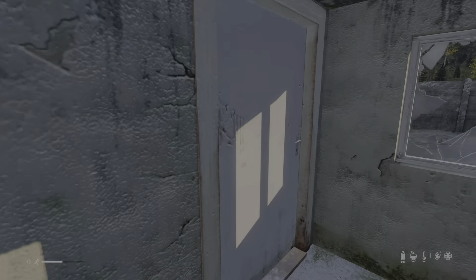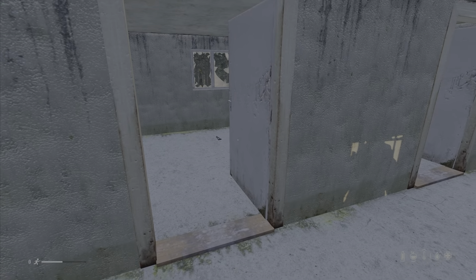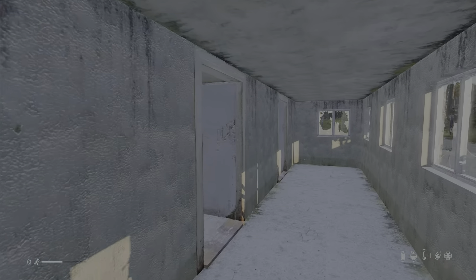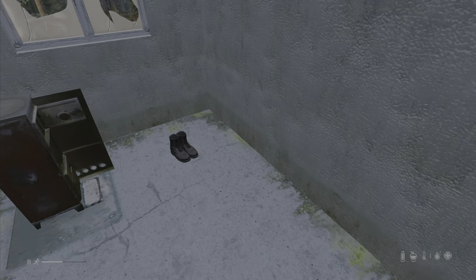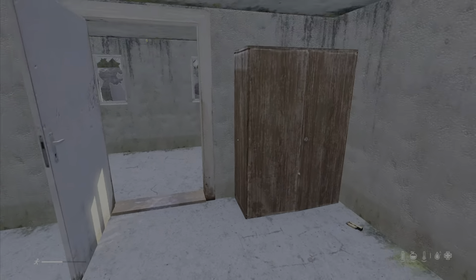Inside we have a door and three separate rooms. We have one bunk room with some things in it — ammunition and buttstocks. We have another one with a fire and what looks to be a flashbang and some boots. And in the end room we have what looks to be a grenade for a grenade launcher and some more boots.